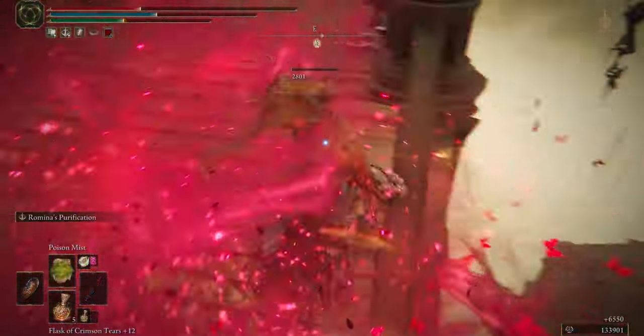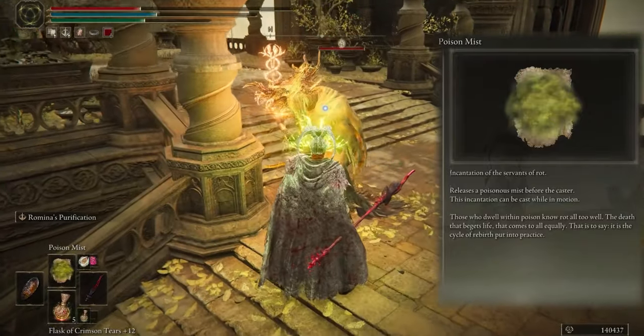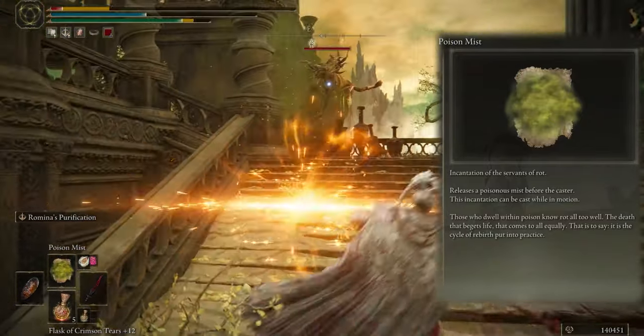And the last one is Poison Mist — it makes a fog of poison, and it's a second damage-over-time effect after rot for enemies.